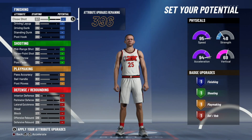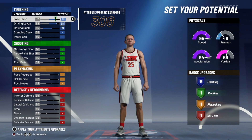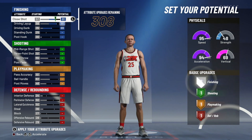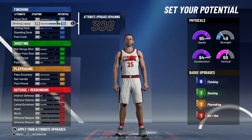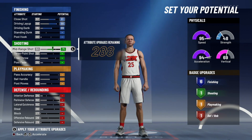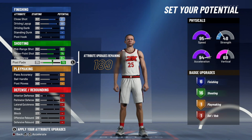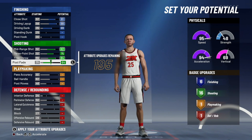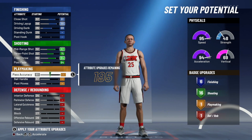For the attribute and badge distribution, first for finishing just max out your close shot, driving layup, driving dunk, and then move your close shot down just one so you still have those six finishing badges. If you move it down anymore you go to five — you don't want that. The 81 close shot, 88 driving layup, and 69 driving dunk will change a little bit, so don't get too caught up on those right now. For shooting, max out mid range, three point, and free throw, and put your post fade to 64 — that way you don't lose any shooting badges.